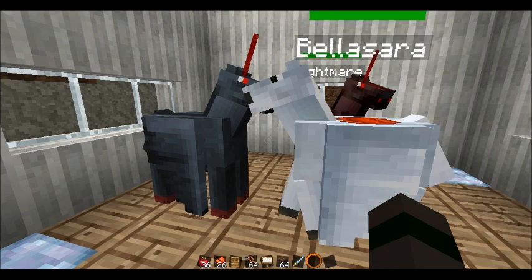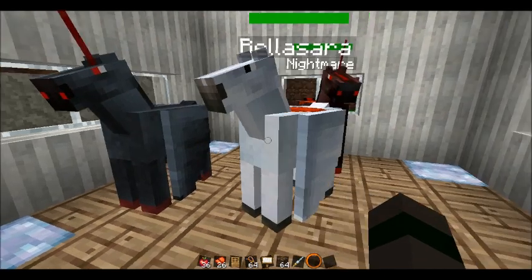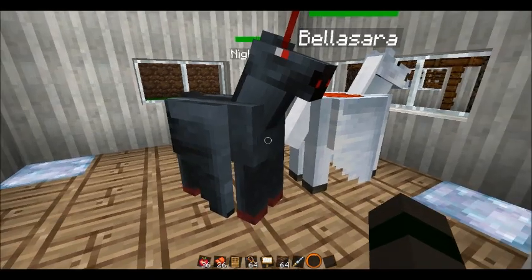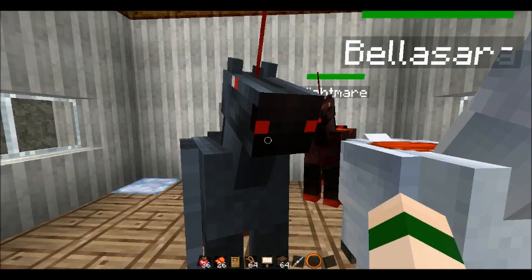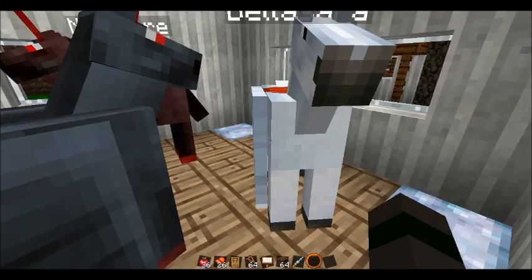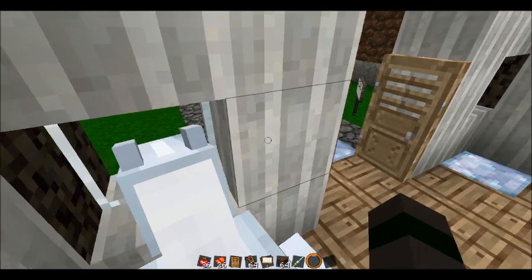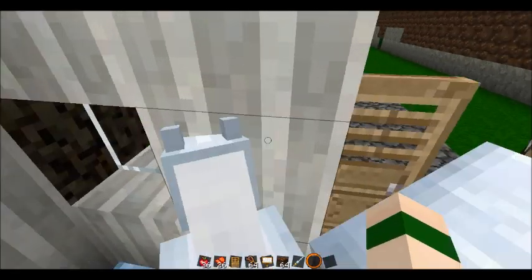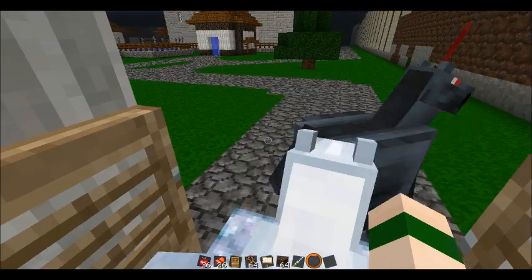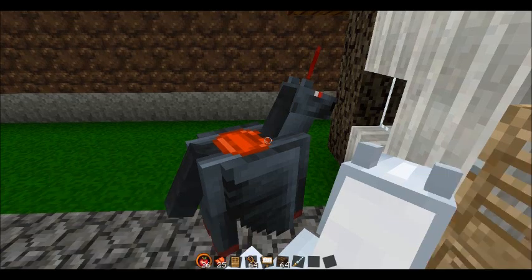I accidentally left these guys in here a little bit longer than half a Minecraft day, so my black pegasus is fully grown now. If you combine a nightmare with a regular pegasus, you get a black pegasus — which is essentially a unicorn with wings, because it combines the nightmare and the pegasus. I'm just going to hop on the white pegasus here to get out the door.